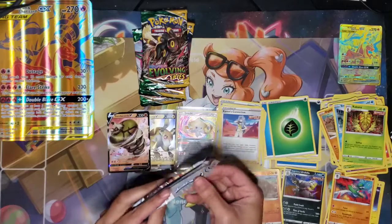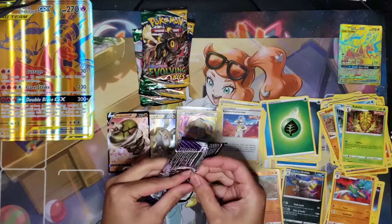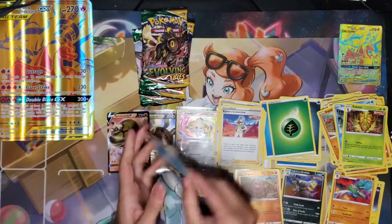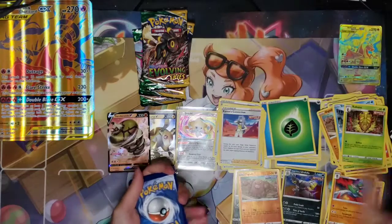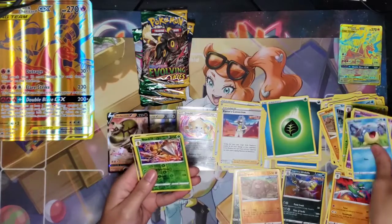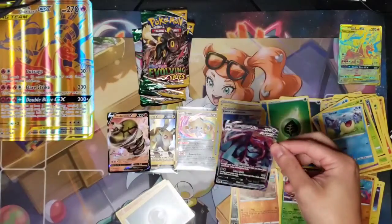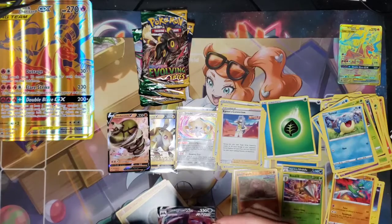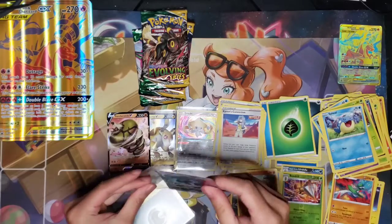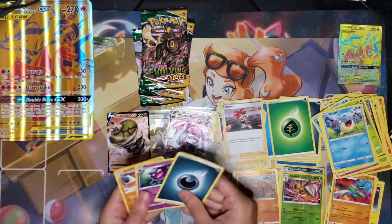Last Chilling Reign pack — another Zapdos pack. White code card. We got Spheal, Hatenna, Rockruff, Shuppet, Castform, and Vidal Reverse. And we got a Metagross VMAX! Look at that — super shiny, nice and textured. Let's leave that guy up. Dark Energy, Haunter, Flannery, and Crabominable.